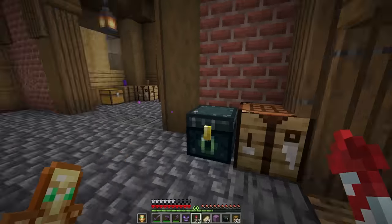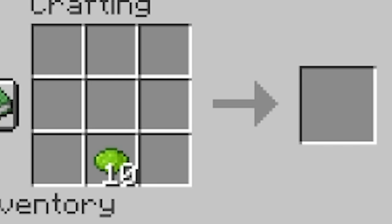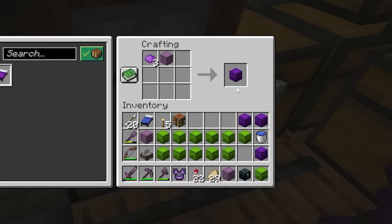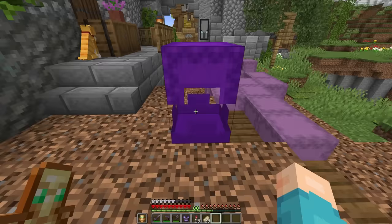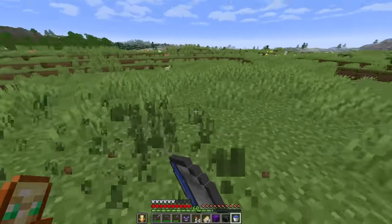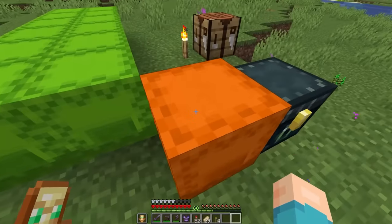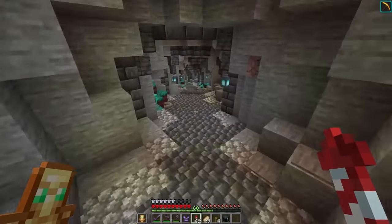Let's craft down a ton of shulker boxes. I'm going to make 12 lime shulker boxes to fill with azalea leaves, and six of them are going to be purple for the flowering azalea leaves. This box should be able to get us started on growing a bunch of azalea trees — the plains biome over here should have enough space. Just need to clear out a little bit of grass. Now there are two more things I need to do before we start growing trees: one, repair the hoe; two, requires going down into the nether.